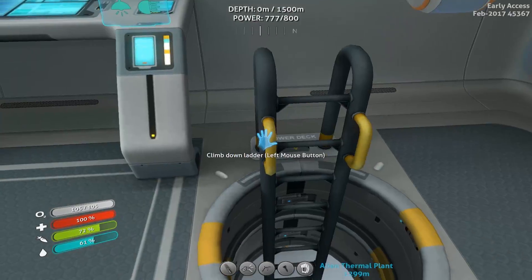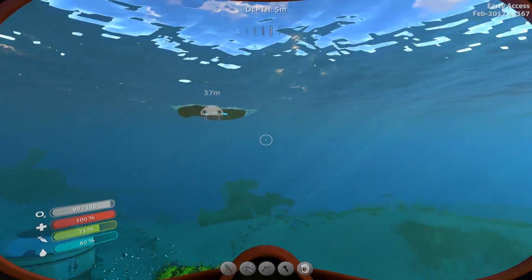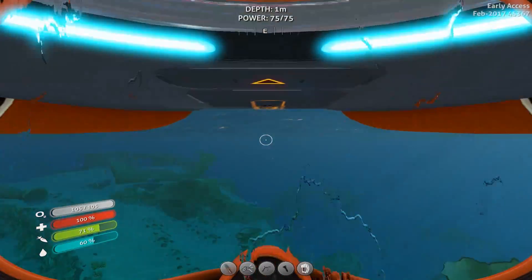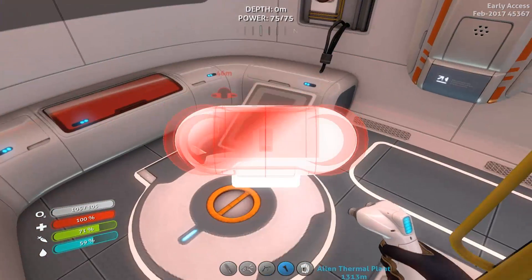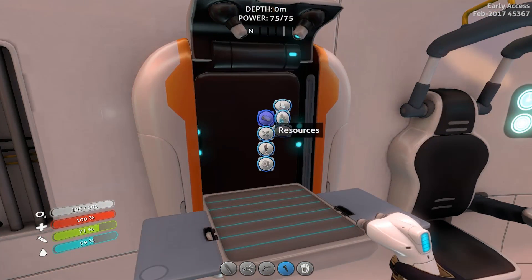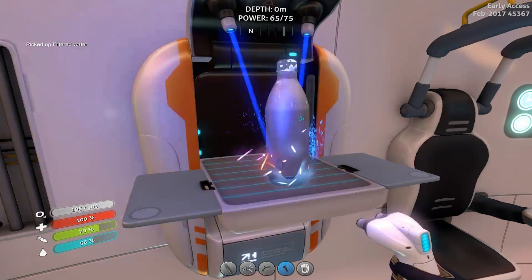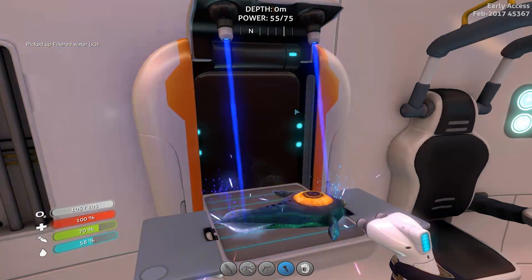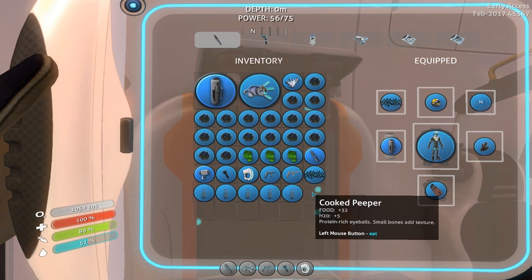I'm using the Cyclops's fabricator when I've got a renewable source right here - dummy. I wonder if you can put like a power cell or battery charger in here, but I don't think you can. Let's cook up the bladderfish into water first. I think what I'm going to focus on today is maybe some base expansion and some cleanup, getting more organized. Let's see - I ate the raw one, good for me. We got more ion clusters.